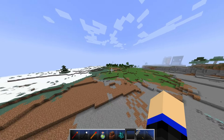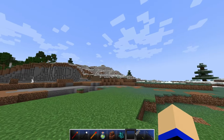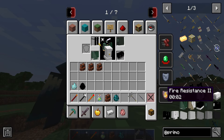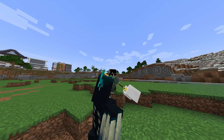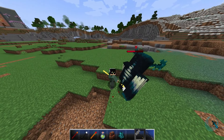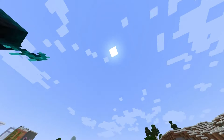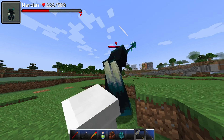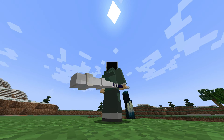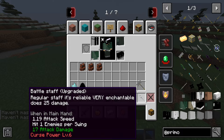A lot of the different weapons actually give you certain buffs. Not all of them I understand, but the warhammer gives you Speed 2, Hero of the Village, Resistance 3, and Fire Resistance 2. I have no idea why it does that, but it does 30 damage. Every single weapon uses the basic fighting style. The actual movement speed is stupidly slow. But the battle staff upgraded version - hero of the village, speed 2.